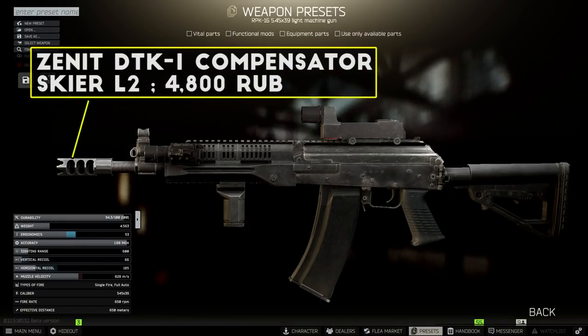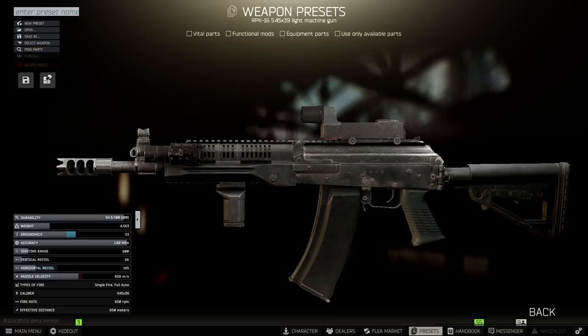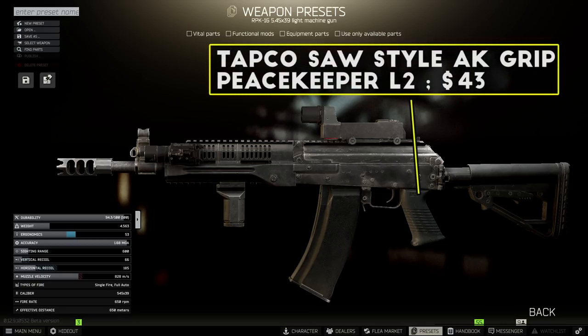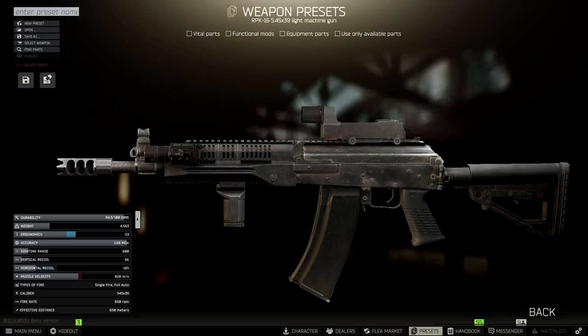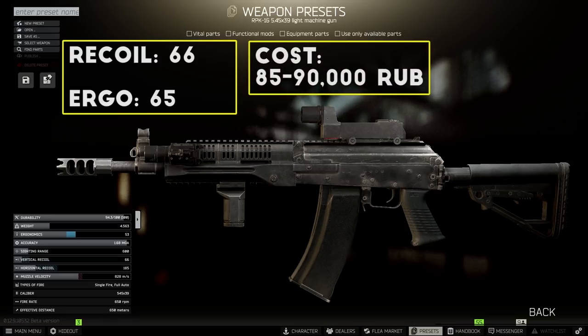First you add the Zenit DTK-1 compensator for the extra recoil control. You can also use the TGPA or the Hexagon Suppressor if you want to run silent. Next I add the same RK-4 grip from Skier Level 2, and then the X400 flashlight as well. For the pistol grip, this is where I change things up a little bit. Since you don't need to swap the handguard or buy a new dust cover, I take that money and buy the Tapco Saw-style pistol grip for the extra ergonomics. Finally, the stock on here is just the default AK-12 stock that comes with the rifle. So with these minimal changes to the default RPK build, we end up with 66 recoil and around 65 ergonomics for a total of around 85,000 rubles.